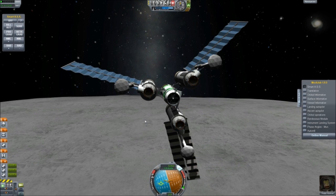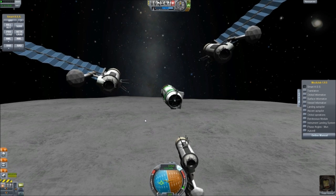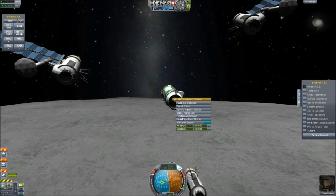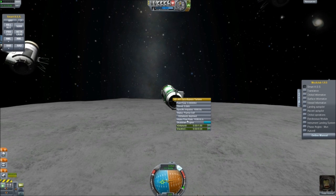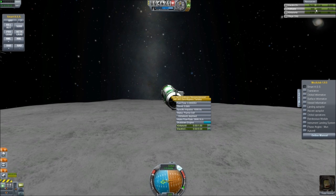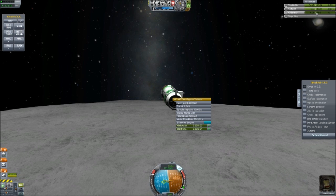Right now I'm going to use the center stage with the Cathayne engine. And there we go — nothing happens. So apparently this engine only works on planets with an atmosphere, so not really on the Mun or anywhere else.